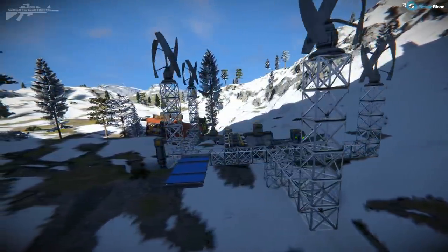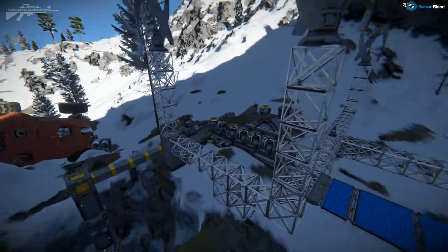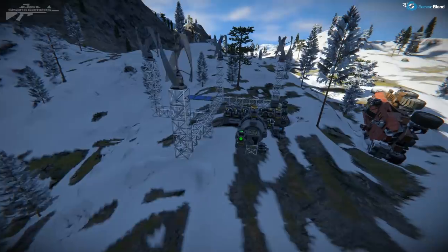Let's continue moving on from some of these smaller bases. This particular outpost is on the surface, it's easy to spot, and in a lot of cases something like this can get taken out pretty damn fast. So it's working for him at the moment due to the remote location, but let's keep going.